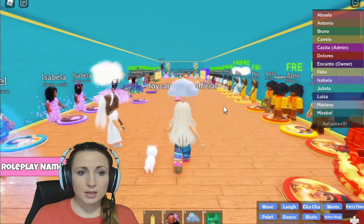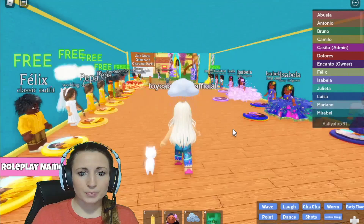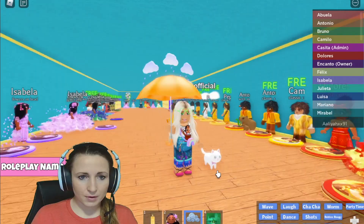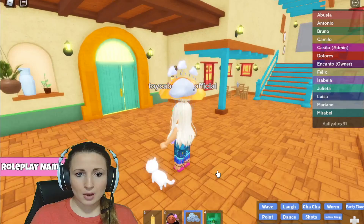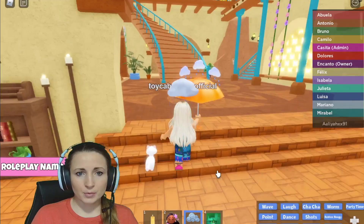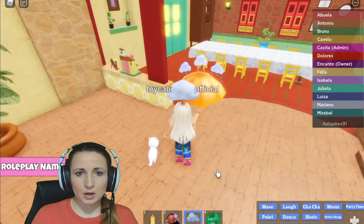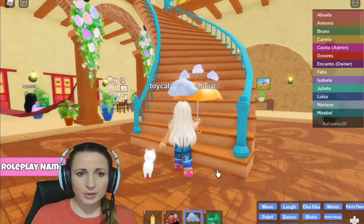Let's try the Encanto Casita game. Look at all these characters — oh look at Louisa and the donkeys! Isabella's dress is so pretty. We've got the candle, the rain cloud, and the vision — I kind of want to carry the umbrella. Let's take a look at the house. This is a little bit different than the previous games, not as open. I like how these doors glow.